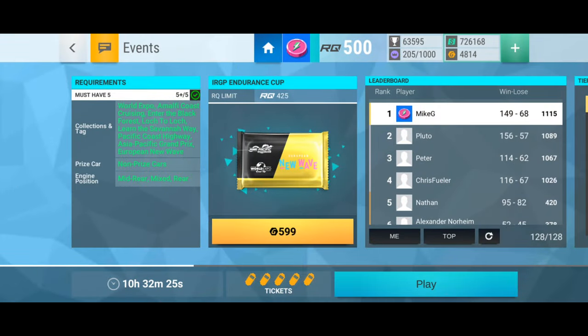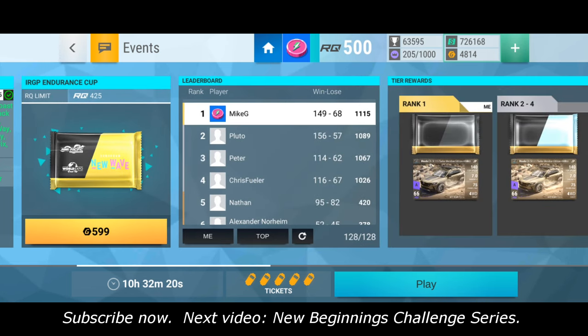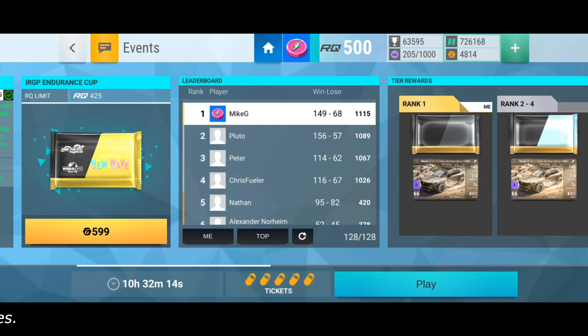Quick check-in — it's 10:30am Sunday morning with 10.5 hours to go. The other two players in my tier two have started hitting back at Pluto and he's taking a lot of losses, which has put me temporarily in first place. I'm definitely not staying here — it's a gameplay tactic to bring Pluto back down to our level. I suspect one of these two players is going to make a play for first place later today. I'm still hoping and playing for tier two — I have a big lead over tier three players so it should be fine.